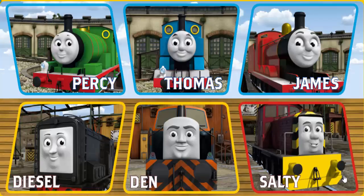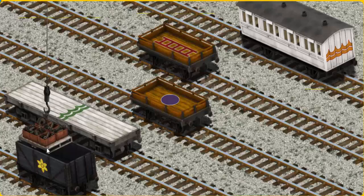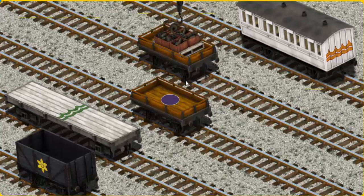It's a busy day at Brendam Docks. Thomas and his friends have many deliveries to make. Salty must deliver the engine parts to the diesel works. Help Cranky find the engine parts. There you go. Let's lift and load. Now the cargo must be loaded. Show Cranky where the orange flatbed with the picture of a red ladder is. That's it!